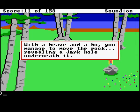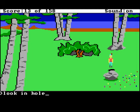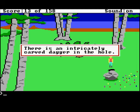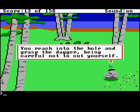With a heave and a hoe you manage to move the rock, revealing a dark hole underneath it. And there's the dark hole. Look in the hole — there is an intricately carved dagger in the hole. We're going to get the dagger. You reach into the hole and grasp the dagger, being careful not to cut yourself.